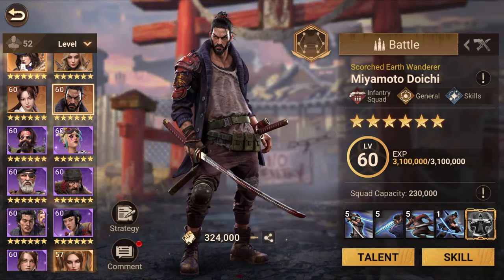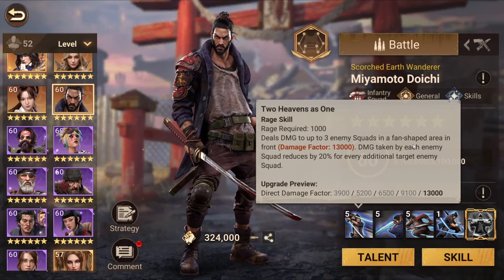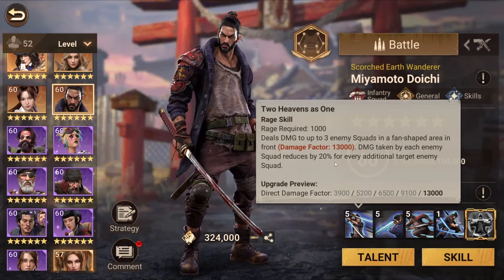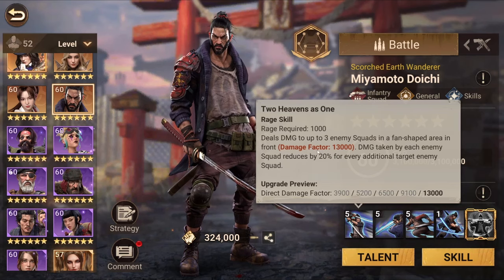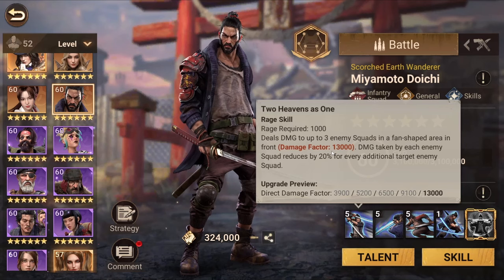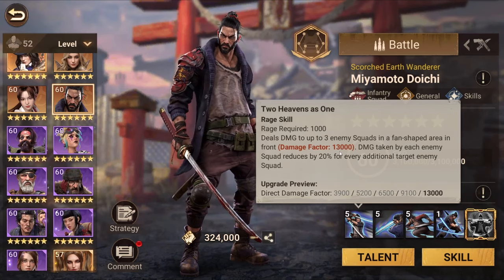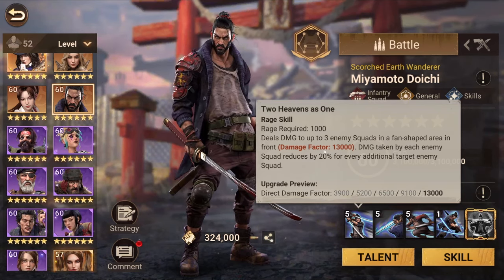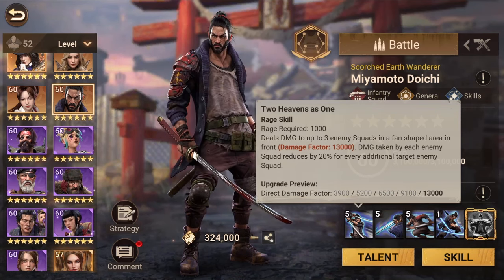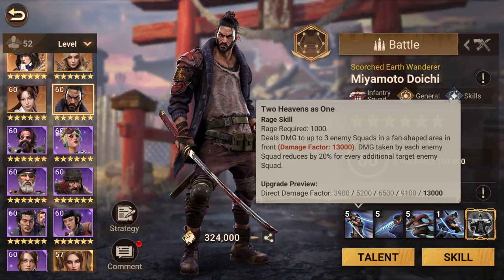Skill-wise, the first skill is Two Heavens as One — it deals damage to three enemy squads in a fan shape area in front, with a damage factor of 13,000. Damage taken by each additional enemy squad is reduced by 20 percent. So with one target you do 30,000 damage factor; two targets gives 10,400 each for a total of 20,800; three targets gives 7,800 each for a total of 23,400 — really good AoE damage.